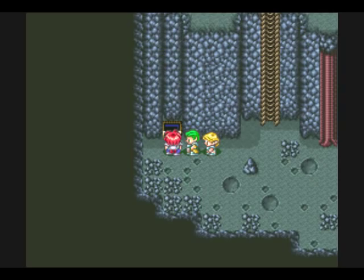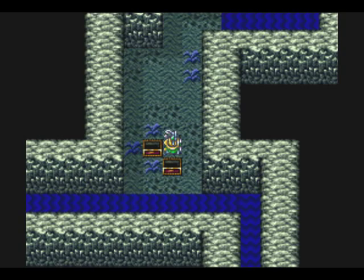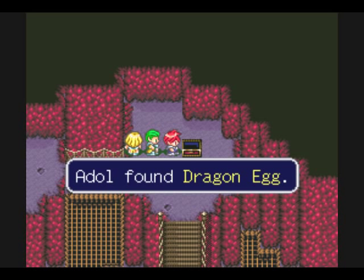Dragon Egg number seven is in the southwest cave under Ring Island. Just warp to Sashack, go underwater, go through all the currents, and you can make it there. Dragon Egg number eight is here in the oil cave on the second level, just below the first level.